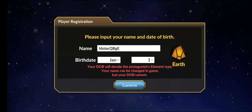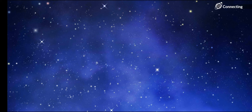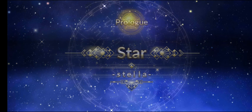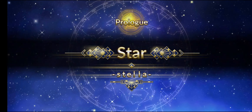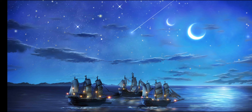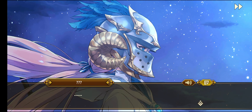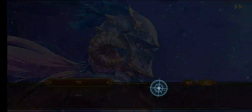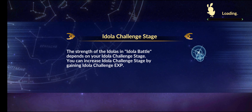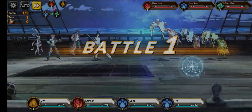You can change your name later on. Depending on your birth date, your element will be selected — based on zodiac signs. There are four total elements in this game: Earth, Fire, Water, and Air. Each zodiac sign covers roughly three months, covering all four elements across the year.